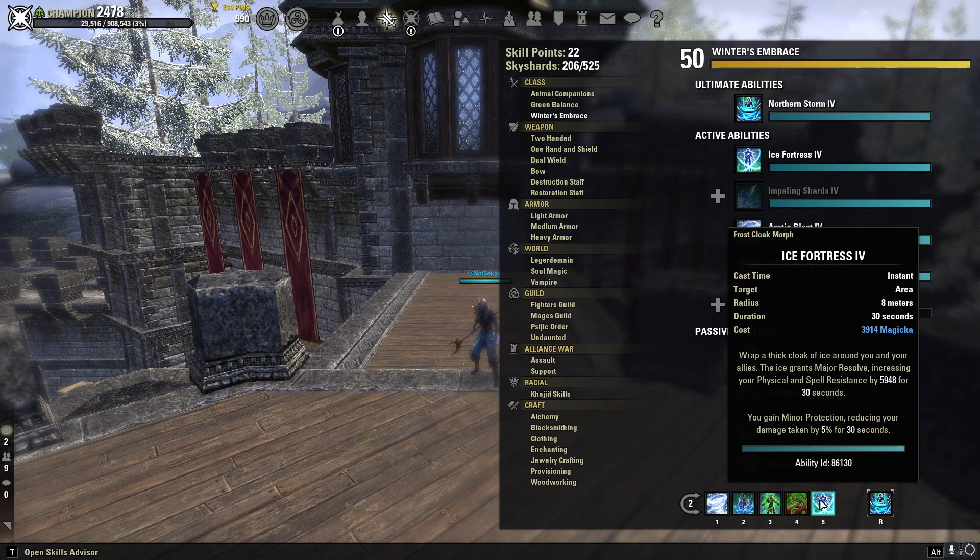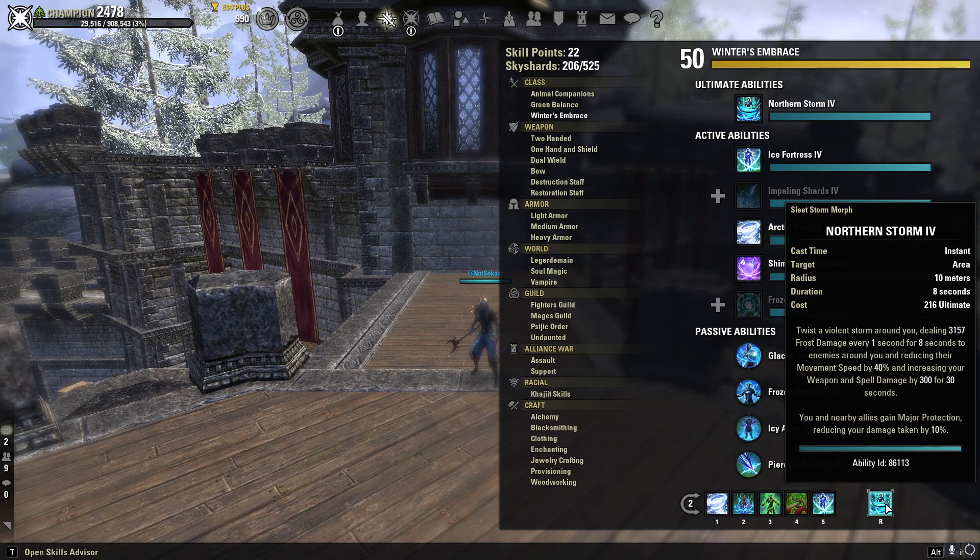Ice Fortress is your source of Major Resolve, increasing your physical and spell resistance by 6k for 30 seconds, and on top of that you also get Minor Protection reducing your damage taken by 5%. Since we already have Minor Protection from Ice Fortress, we do not need Undo on our back bar — we can use Northern Storm instead, which gives you a lot of damage over 8 seconds. You summon a giant blizzard, do a lot of damage every second, reduce enemy movement speed by 40%, increase your weapon and spell damage by 300, and also get Major Protection reducing your damage taken by 10%. Between Minor Protection and Major Protection when Northern Storm is active, you are incredibly tanky.